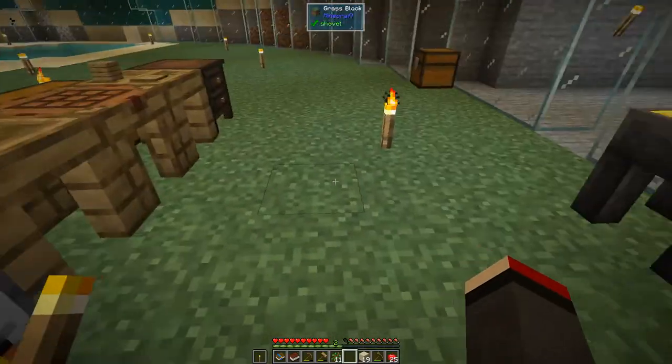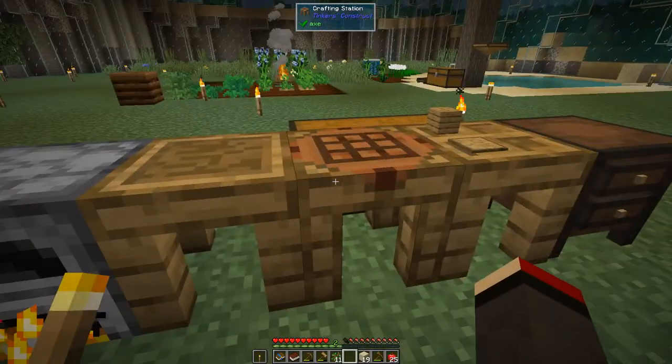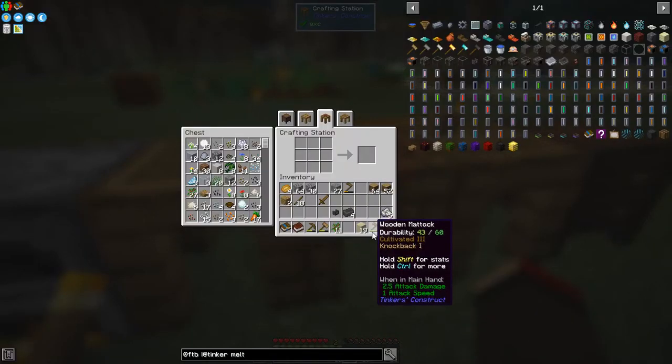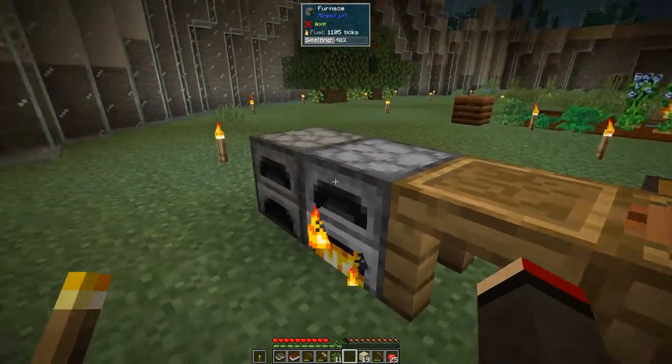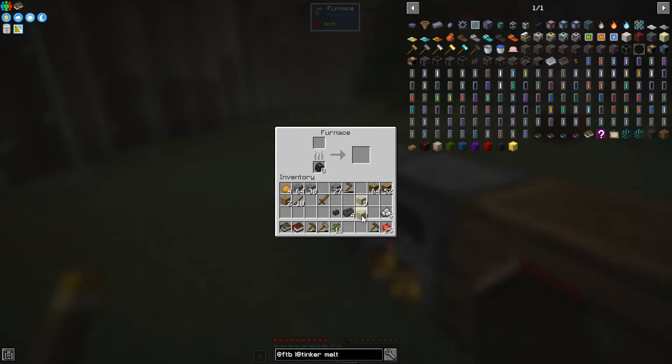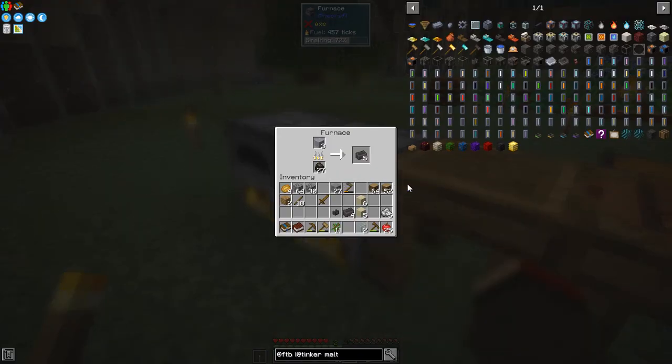Now what we need to do is make a casting basin. We could make a tank - let's see how much glass I've got. I've got three pieces of glass and I need to make some more. I've got some sand so I'll split that up. I'll put those into here to get some more glass and make another tank with it, and we can actually pour the three nuggets of gold into the tank.